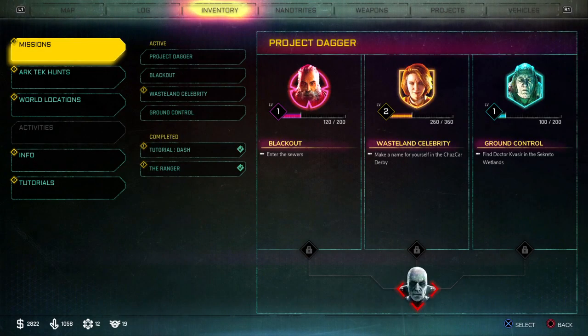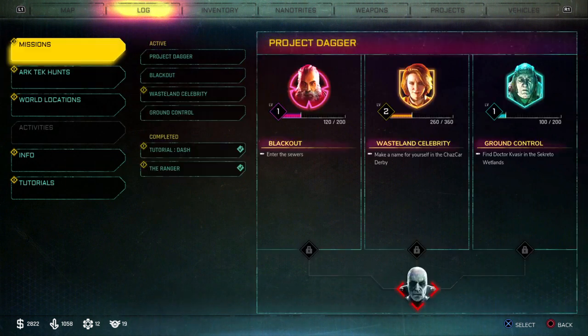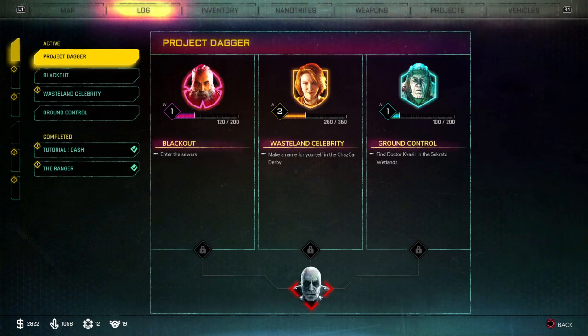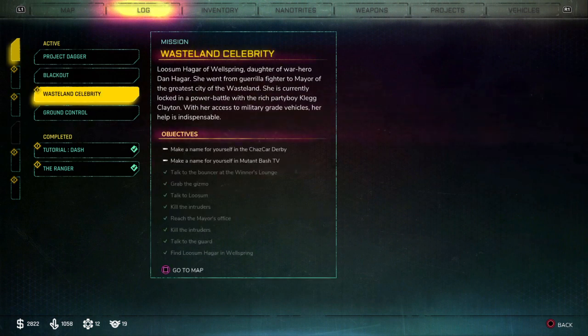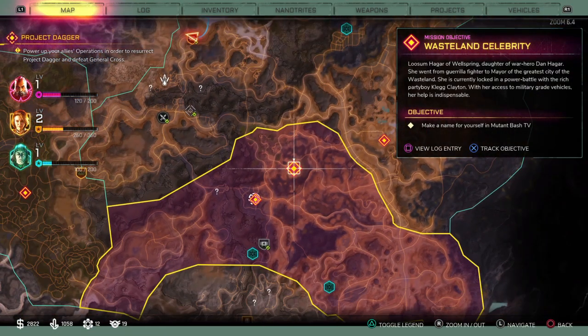Let's check. Let's see. Missions. Wasteland Celebrity — make a name for yourself in the chat. Yeah, we can't do that yet. But I did everything else so far. Go to the map. That's how I do that.